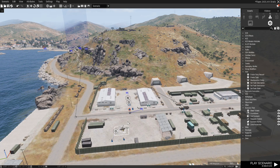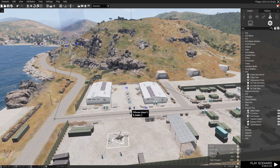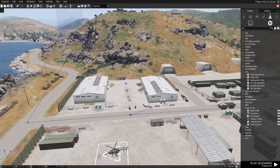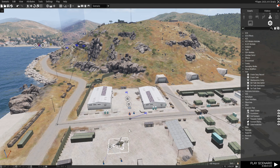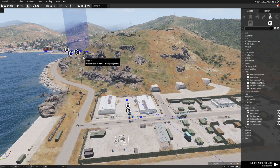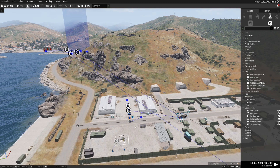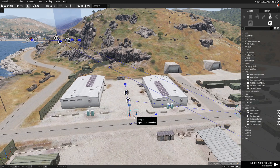G'day Armourholics, Craigcom here. Welcome to my second Armour tutorial video. In this video we will look at radio triggers, waypoints and nested tasks to enable the player to control an AI vehicle using the radio. Here we are in the Armour editor at Stratus Airbase. I've placed down a small mission to demonstrate these features of the Armour editor.